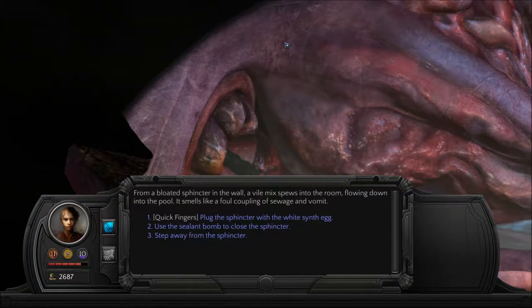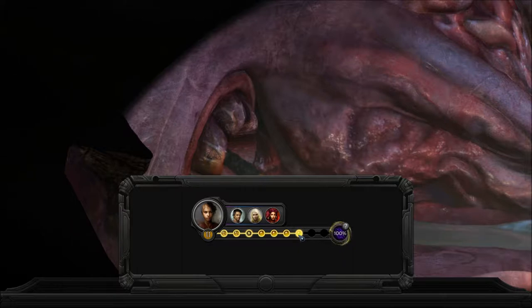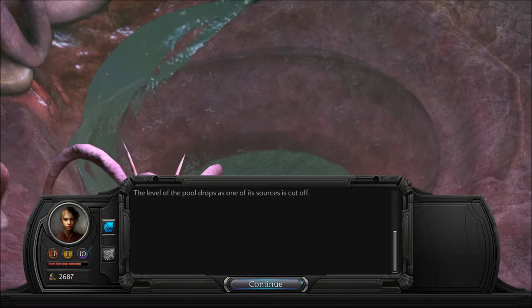From a bloated sphincter in the wall, a vile mix spews into the room, flowing down into the pool. It smells like a foul coupling of sewage and vomit. The white synth egg? Well, I don't think there's any use for that thing anymore, so why not? We'll try that instead of the sealant bomb — the sealant bomb might be useful for something else. Plug the sphincter with the white synth egg. The egg is almost exactly the right size to shove into the orifice. You force it into the opening, spraying bloom juice in all directions. It hisses and burns when it hits your bare skin, but you ignore the pain, shoving the egg deeper until the flow of liquid has stopped. The sphincter convulses once or twice, but your makeshift seal holds firm. The level of the pool drops as one of its sources is cut off.